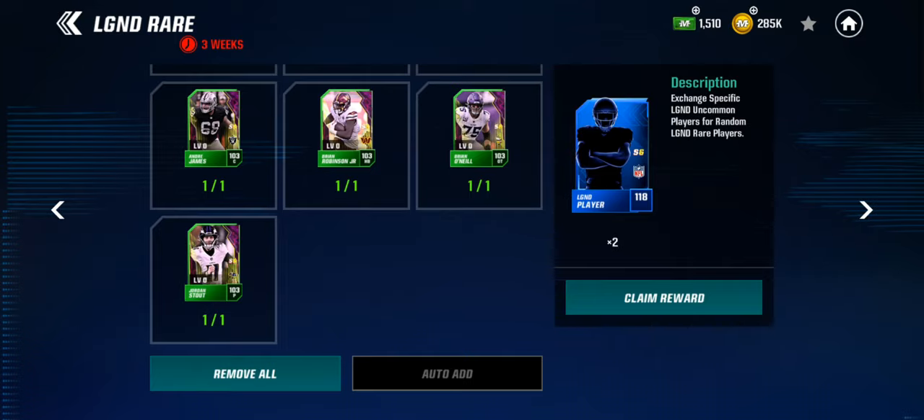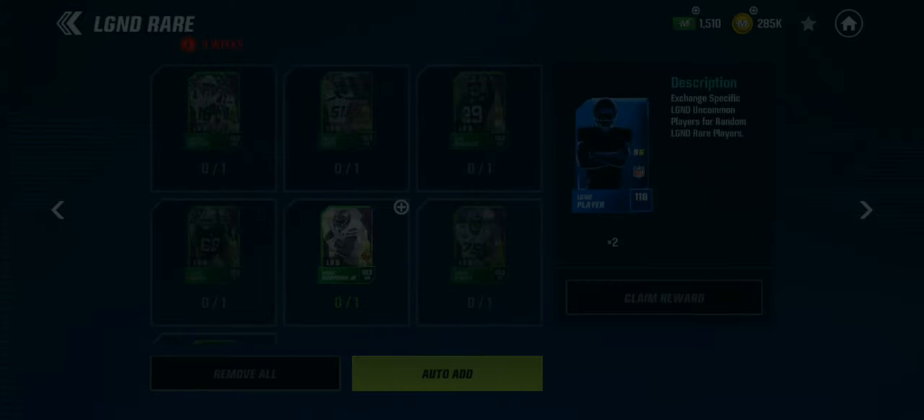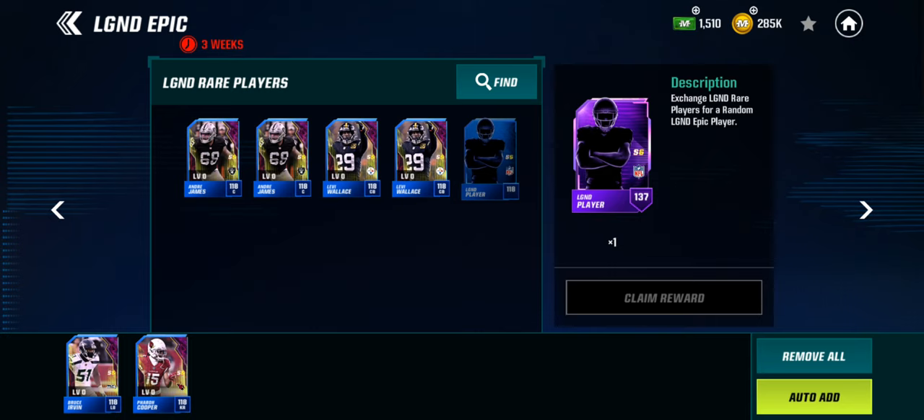What's up guys, today we're just going to be claiming our first Legend Season 6 foil Iconic. We got Seao, we have Pace, and we got Hester, so let's see what we get.